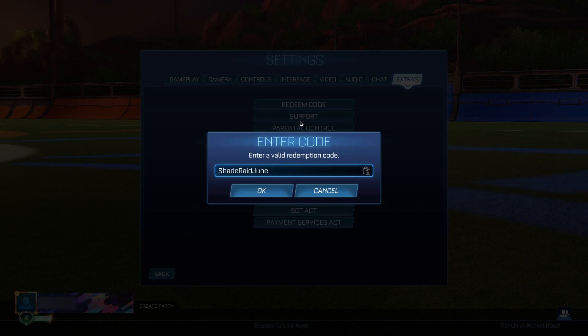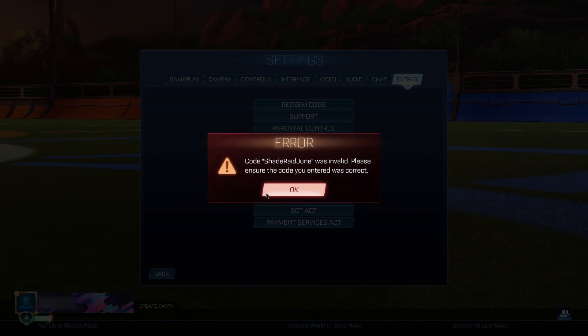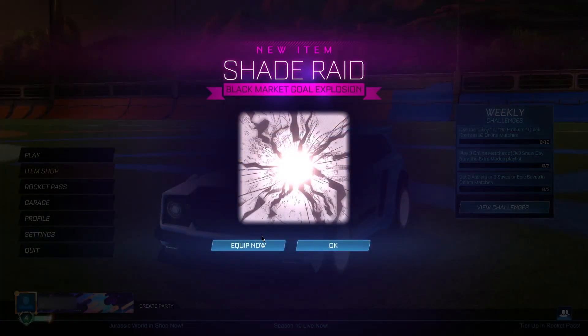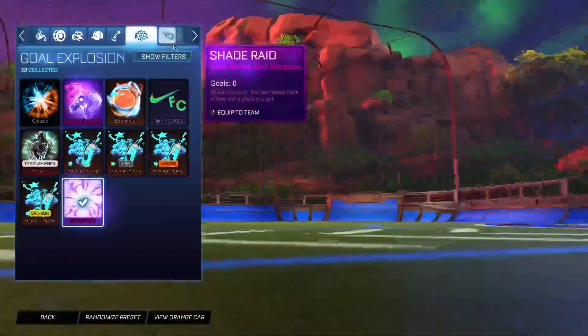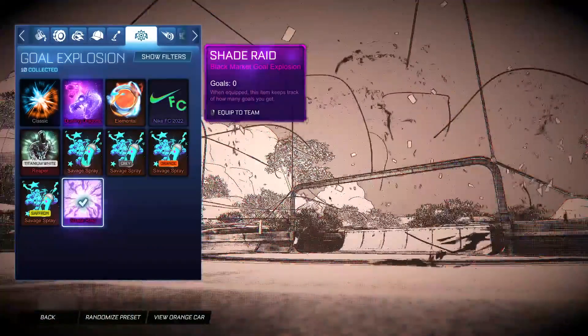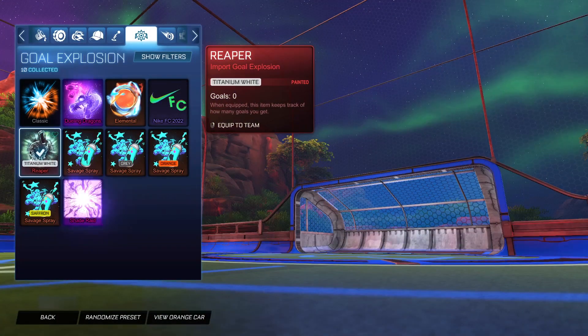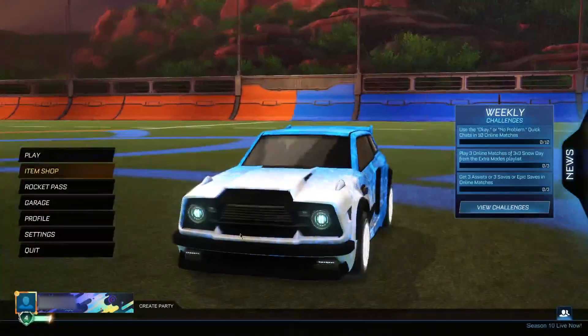The eighth code is 'ShadeRaidJune', which is another black market item. It's going to give you the Shade Raid gold explosion. Push boom — we just got the Shade Raid. Let's go to the garage and customize the car. As you guys can see we now have the Shade Raid — it's a very cool-looking one, but of course I'm going to be going with the titanium white Reaper since that one is just simply absolutely insane.